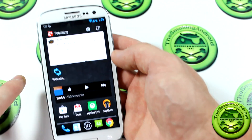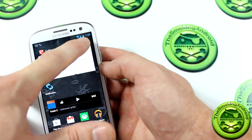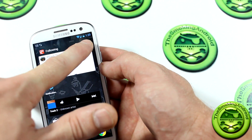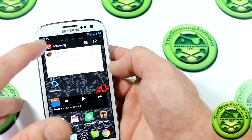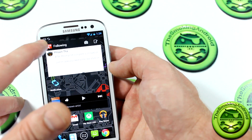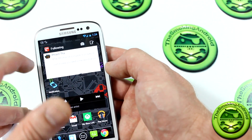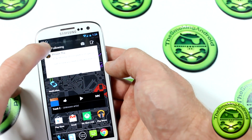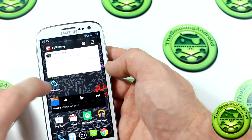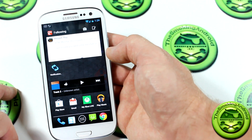One more thing you'll notice is that even though this is a custom ROM that doesn't have the ability to show me the battery percentage, the app automatically adds it to the top left-hand corner. You can change that around too — have it with no percentage or change the color. And obviously there's a small icon to let you know the application is in fact running in the background.